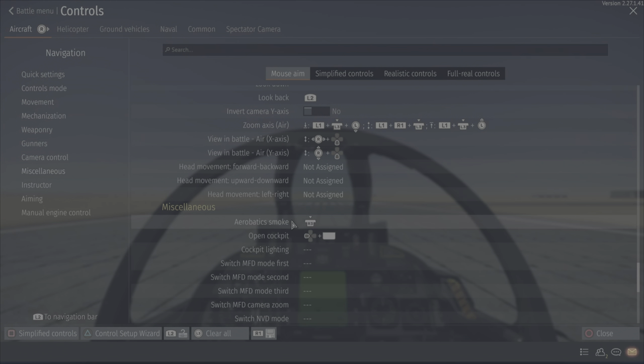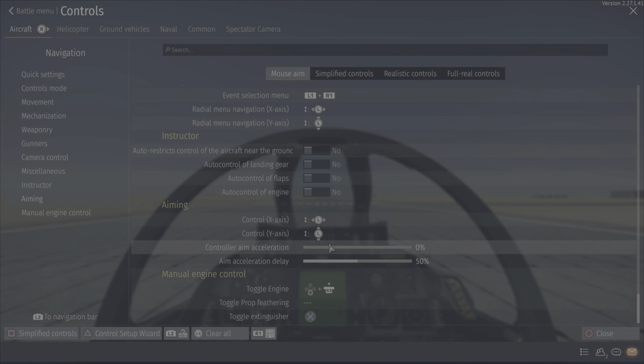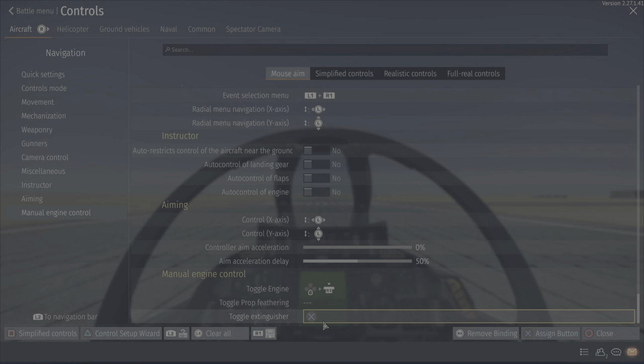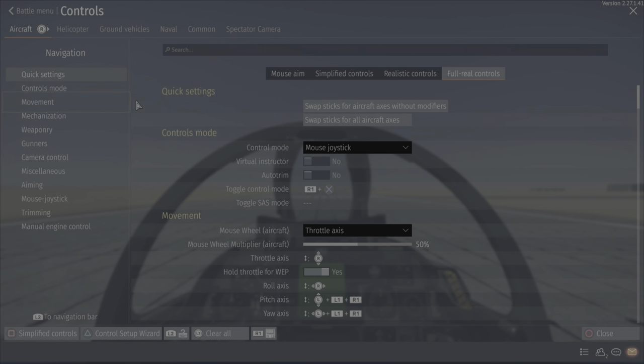Aerobatic smoke isn't really necessary. Reload guns is default, and you can't really do that in realistic anyway. Open cockpit is there, and toggle engine is down R3, then toggle extinguisher is X.